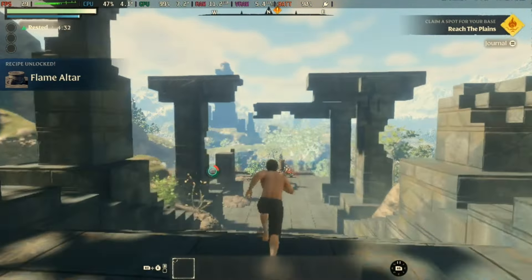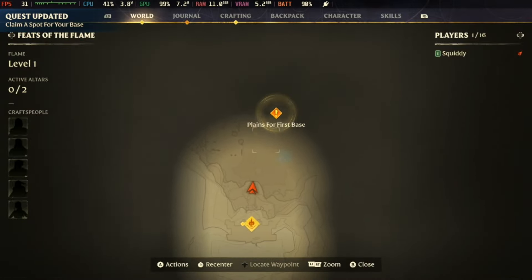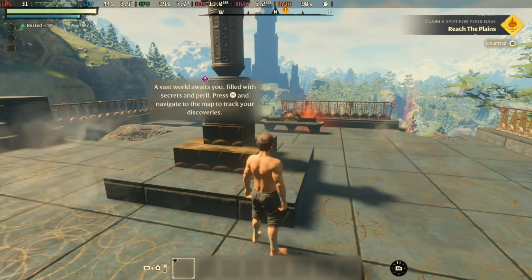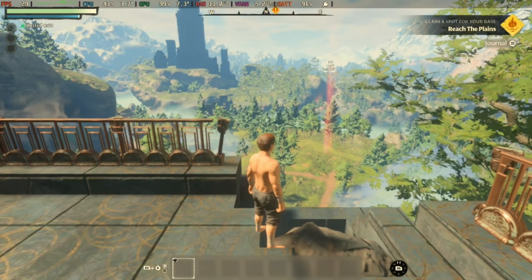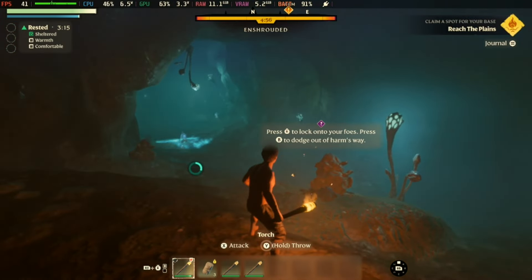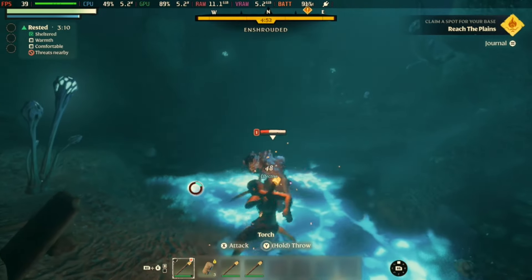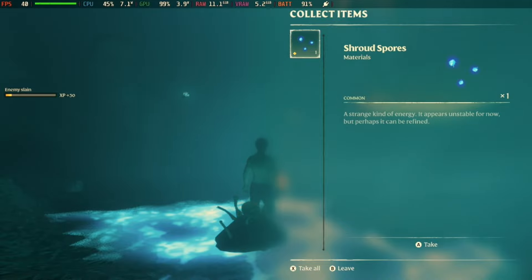Swapping it from the defaults to max performance — which has everything on the lowest it can go, and is the majority of the footage you're seeing in this video — you're still not going to hit 30 frames a second. As you go through smaller enclosed areas it's not so bad; the performance is okay in enclosed areas on max performance. But you'll spend most of your time in the big main open world, where the performance on Steam Deck really just isn't anywhere near good enough.